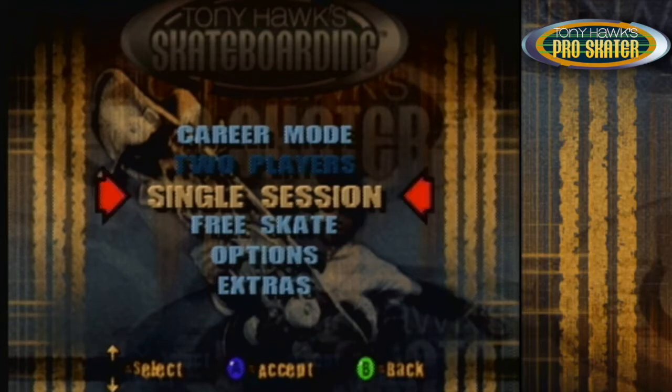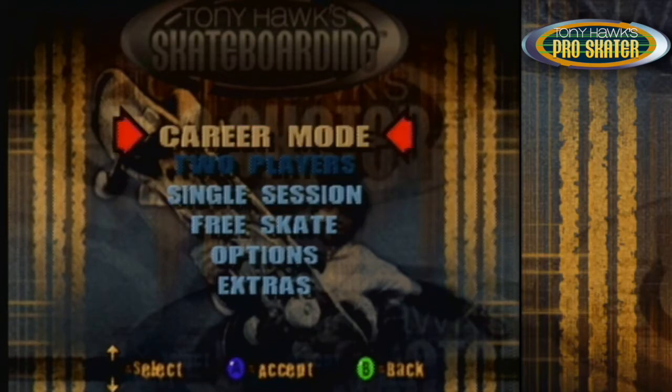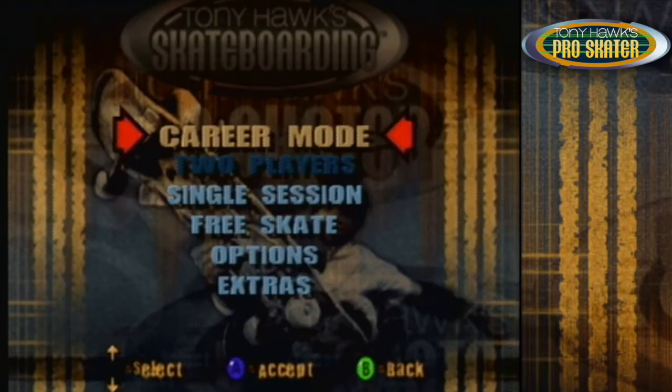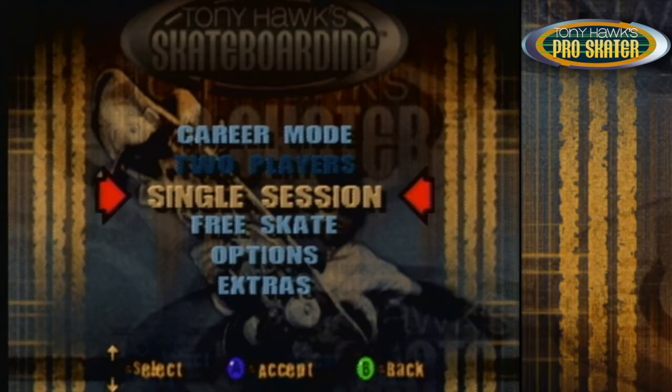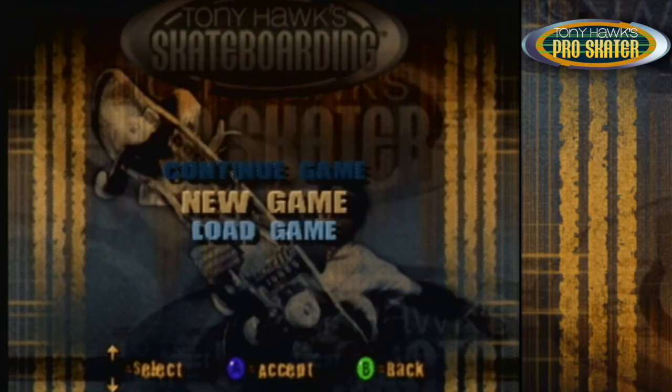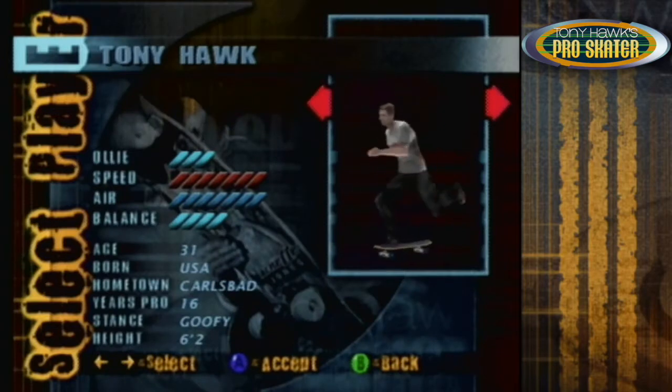This game is broken up into four modes. You got Career Mode, which is the main progression mode — you score enough points, complete enough objectives, you move on to the next level. Two players — you could have two people simultaneously play at the same time on a level. And single session — you try to get the highest score you can in a two-minute run. And free skate — you can just skate the level to your heart's content. So let's finally get into it. We're gonna start a new game. As usual, the message always shows if you want to enter your rumble pack — I never do it because I feel like it damages it.